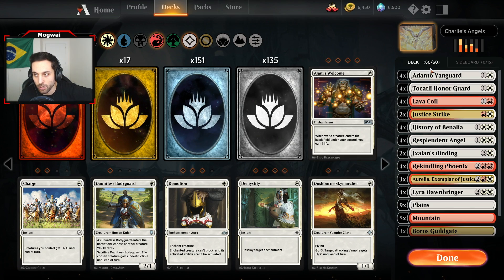Resplendent Angel synergizes with other cards that can provide lifelink procs in this deck, such as Lyra Dawnbringer. We also have Rekindling Phoenix — one of the most, if not the most powerful card from the Rivals of Ixalan expansion. It has been a staple for many midrange red-focused decks for quite some time, and one of the reasons why Vraska's Contempt still sees quite a bit of play. It's a very powerful 4-drop that will not go away unless you exile it — whenever it's destroyed, it creates an elemental creature token that enables you to resurrect the Phoenix from the graveyard and give it haste. Unless you're able to exile it, it comes back, which is why Lava Coil is also so popular — because Lava Coil exiles the unit it kills.